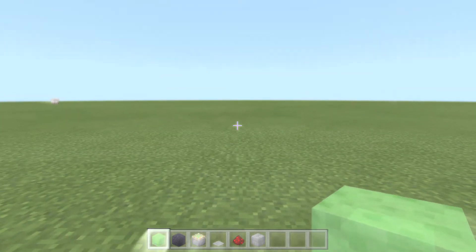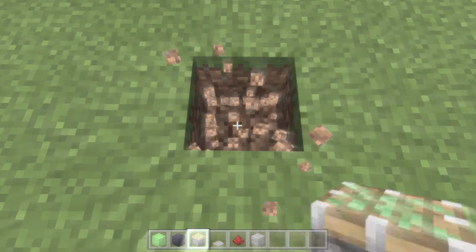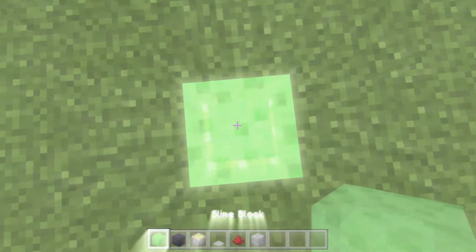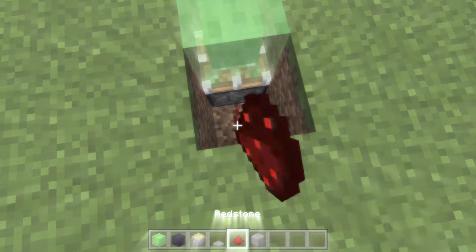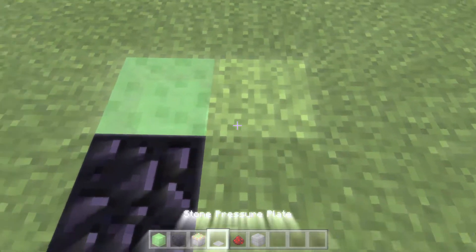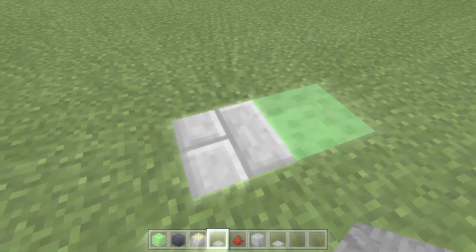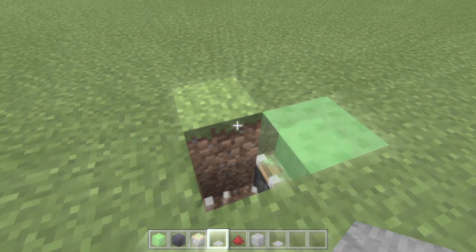Hey guys, this is just a simple Minecraft tutorial on how to make jumpers. Just dig two blocks deep into the ground, put a sticky piston and a slime block, then dig two more blocks into the ground. Put a little bit of redstone, then put obsidian — because if you put a normal block it'll go into the air and break, and you don't want that.